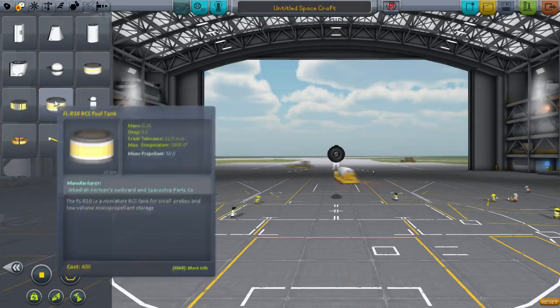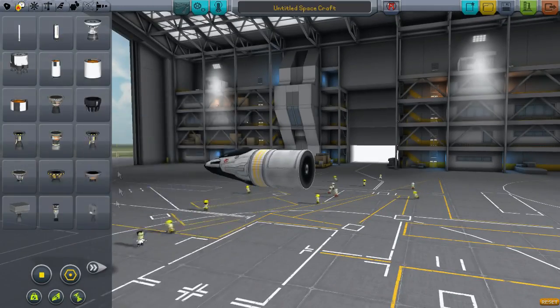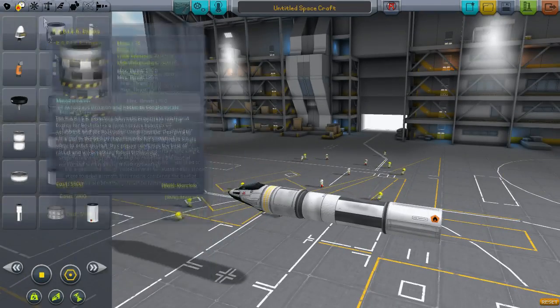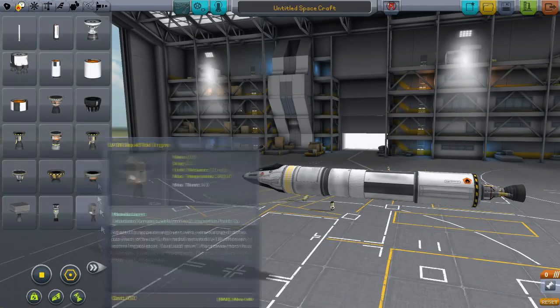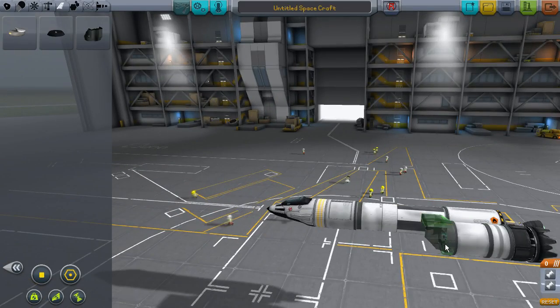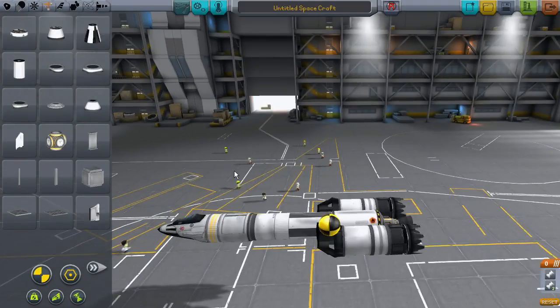Hello YouTube and welcome to the next episode of my KSP series. In this one, as you can see, I've already started building a plane and I'm going to take this up to dock with the space station, which I did add another part to in between. SSTOs were always fun, and yeah, that's what I'm going to be doing.